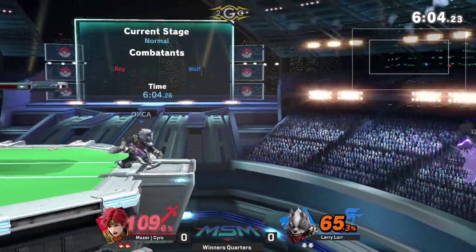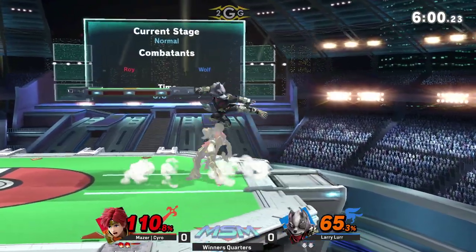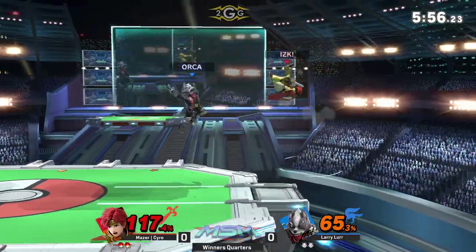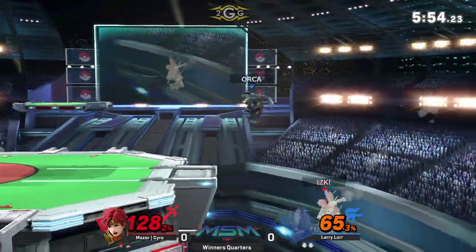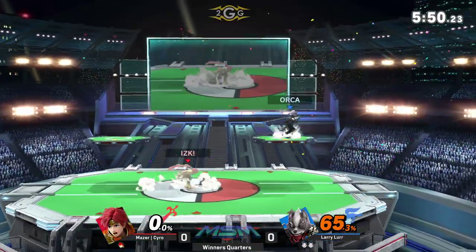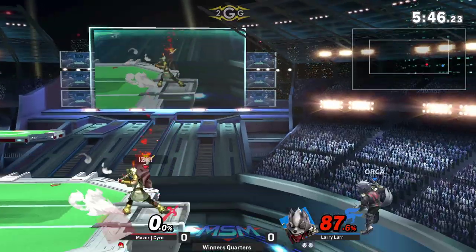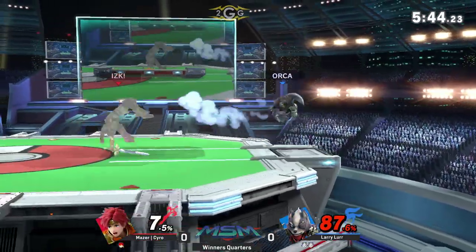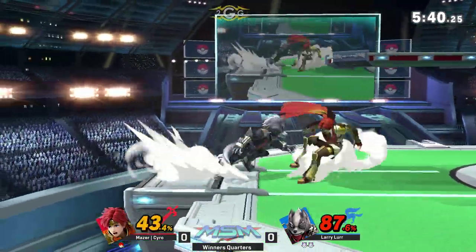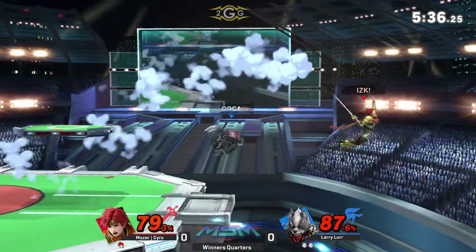He wanted him to tech roll in. Yeah, most players expect you to roll back into stage. So maybe seeing Larry — he didn't get in his head and he knows that I want that — so he's going to go directly to the stage. But Syro unable to find anything else. Caught the jump and everything. How anticlimactic — here comes the dash attack, he's going to do jabs this time. Larry has some of the best tech chases of any Wolf player for sure.